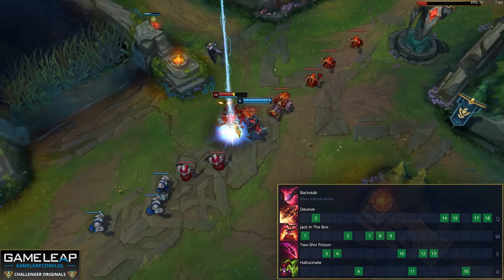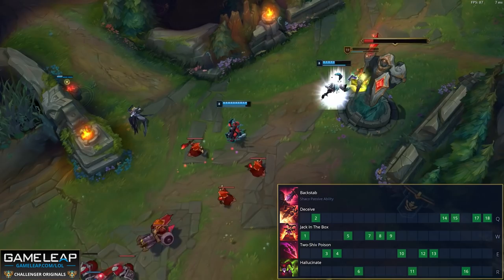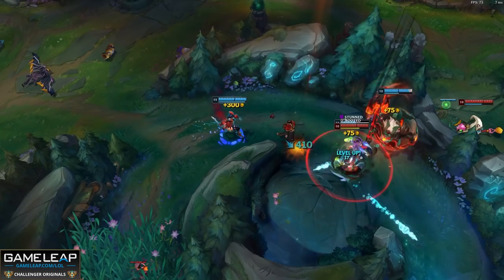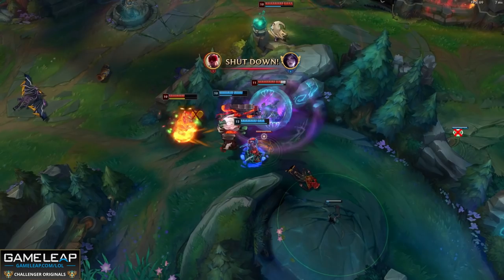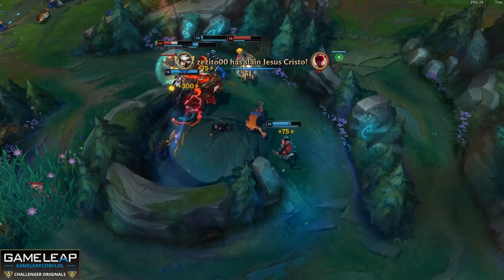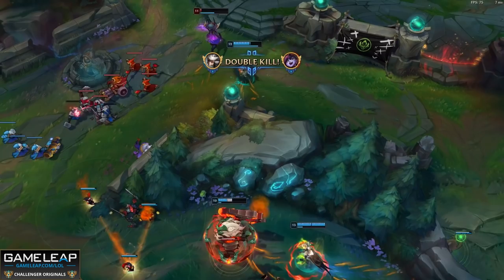For AP Shaco, the first four levels are the same — two points in your box if you want to full clear, then a point in E at level four. After that, I love putting five points in my box, because with Dark Harvest in your runes you'll have the damage from your E to execute enemies. Then max your E and max your Q last. You can put a couple of points in your Q because an extra second of invisibility is actually really impactful — getting in position to box is often more important than the raw stats. Three points in your Q is enough, then max E.